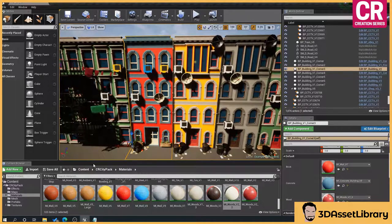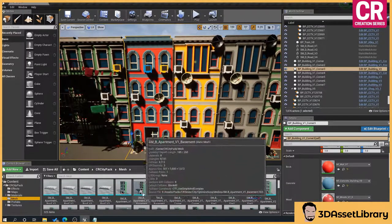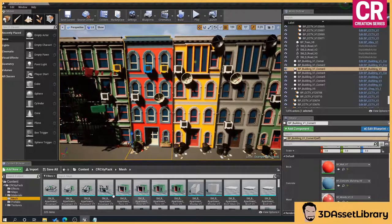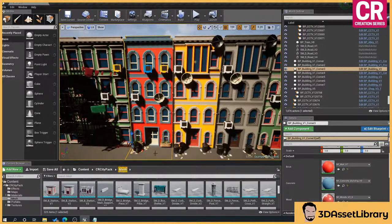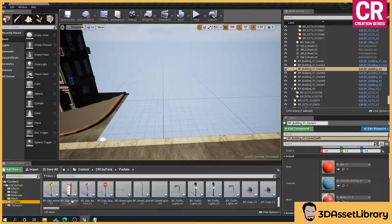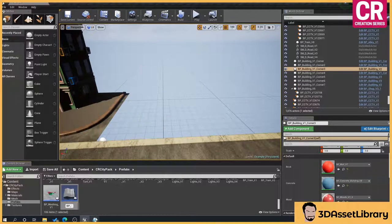Now we're going to look at how to create our own buildings. Go to the mesh folder — we've got all of these individual pieces: doors, stairs, windows, shop fronts. To create your own, go to the prefabs folder, right-click, Blueprints, Actor, and name it 'BP House'. Drag that into the scene and set the height to 160 so we know it's level to the curb.